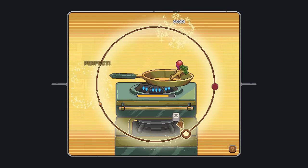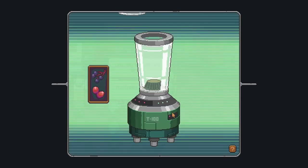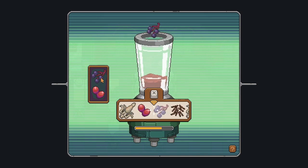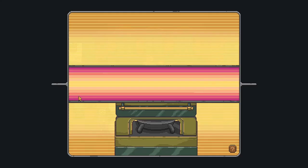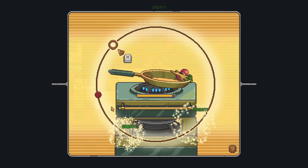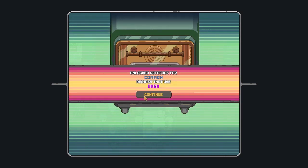I think we're going to have this perfectly cooked. All right, we are looking good so far. I think we've already preheated it — let's maintain the heat in accordance with this moving bar. Apple pie is out! Unlocked autocook for common recipes that use the oven. Everyone is so happy. Look at this — the orders are pouring out. I wonder how much we'll make today, minus the expenses: salaries, tax, and all those things. But for me it's not about the money — it's about cooking for people who are hungry.